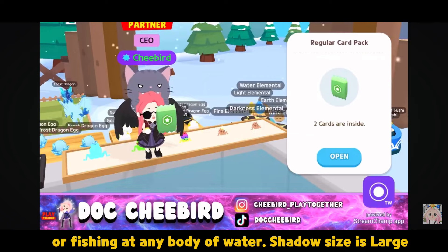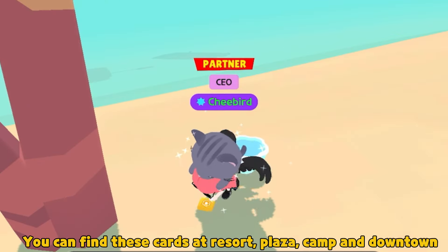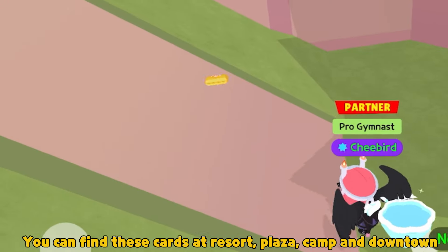Shadow size is large. You can find these cards at Resort, Plaza, Camp, and Downtown.